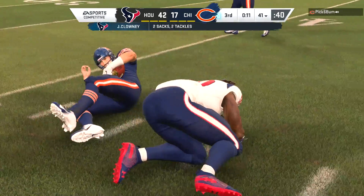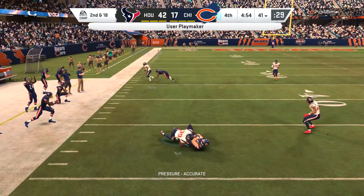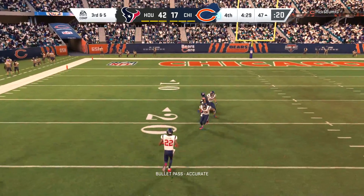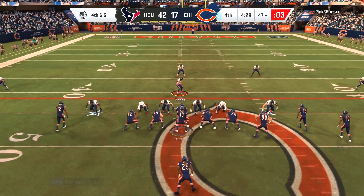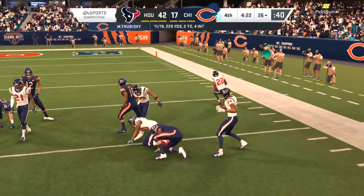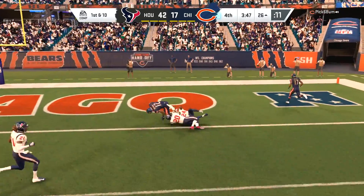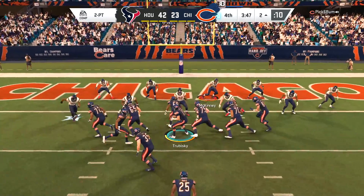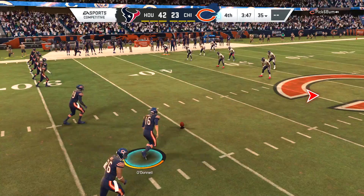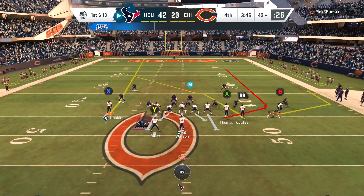That's three consecutive catches in single coverage — surely my opponent has to make the adjustment at some point. Jadeveon Clowney gets a second sack. If Clowney had an X-factor we'd be closer to getting Clowney in the zone than JJ — I think JJ has one sack and Clowney has two. Trubisky has now thrown four interceptions. Justin Reed jumps the route on fourth down, desperate situation. He does convert to Anthony Miller. It's been an avalanche since it was a 7-17 game. He gets the touchdown and then runs a jet sweep two-point conversion with Alan Robinson and then onside kicks.